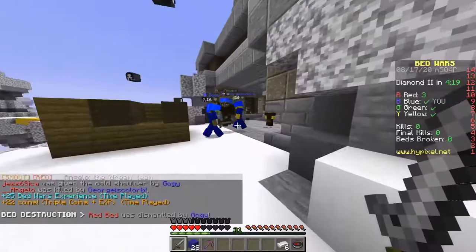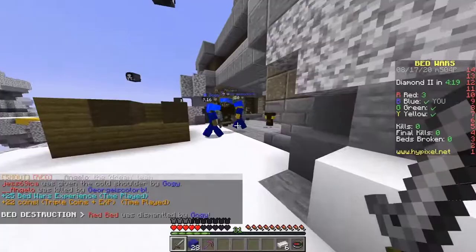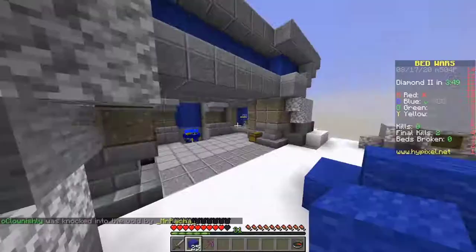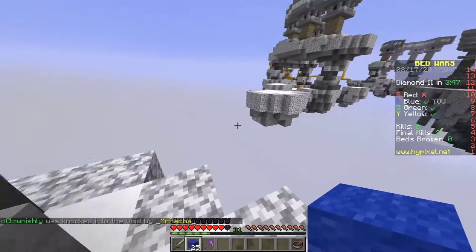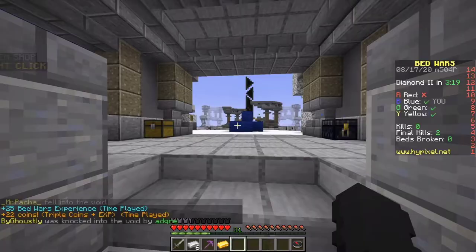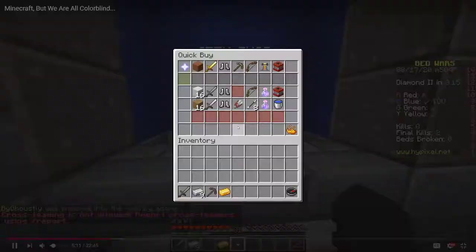Come here, guys. Alright, we're insane. We're good. Let's go. Get back to our base quickly. The red is weird. Red actually looks like brown — it doesn't even look like red at all. I actually would not have guessed that was red. Blue looks so normal, though. Yeah, blue is weird. Blue looks like... I don't know. What's your favorite color, George?